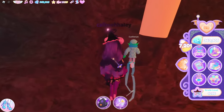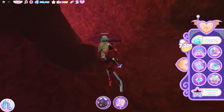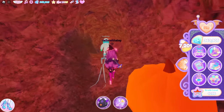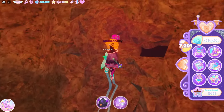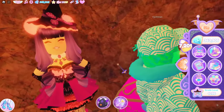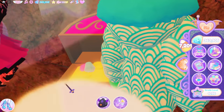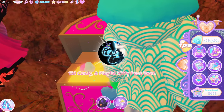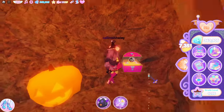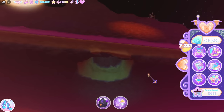From here take a left — see two pathways, take the left. There's your chest, and a black hole — I think that's the one that makes you fall into the void. We got 150 candy and the Kitty Paws from this chest. Don't go down into the void. Remember, last year this maze was easier.